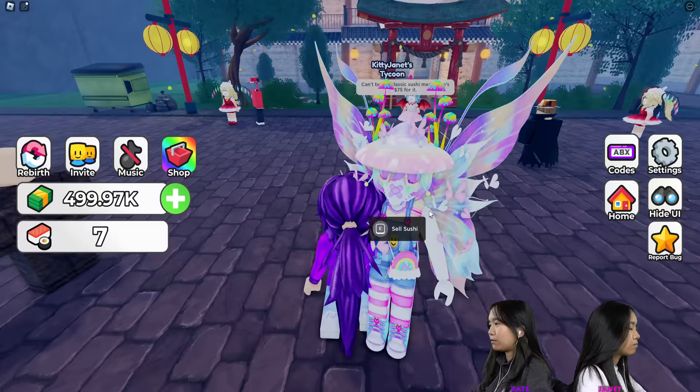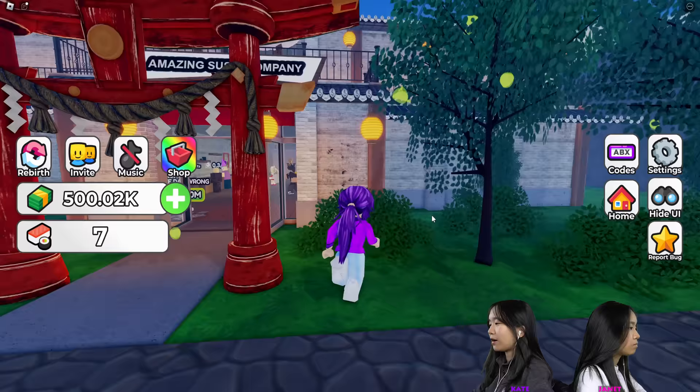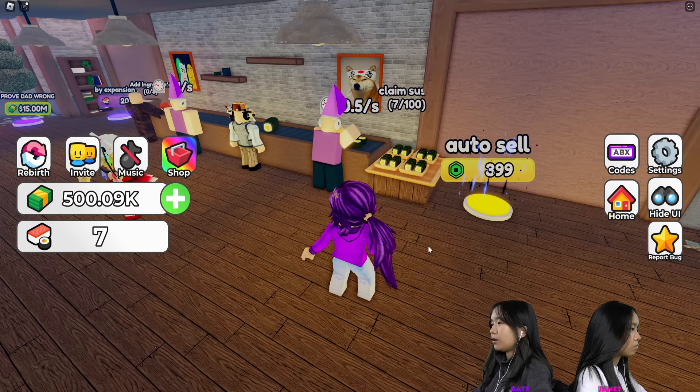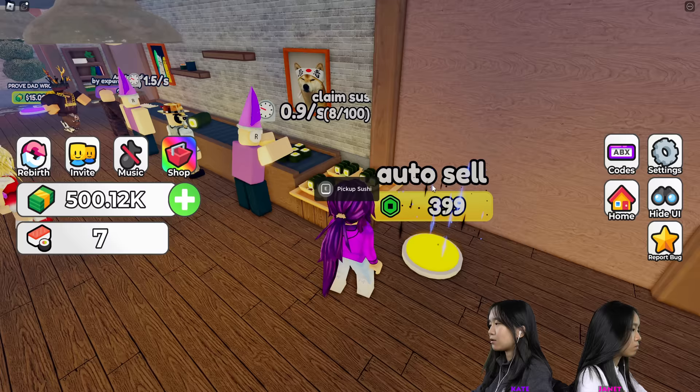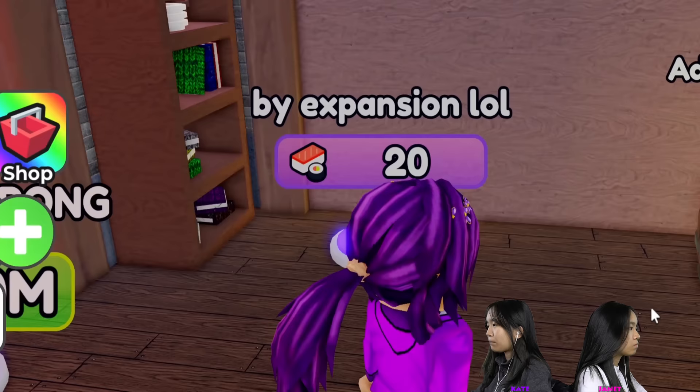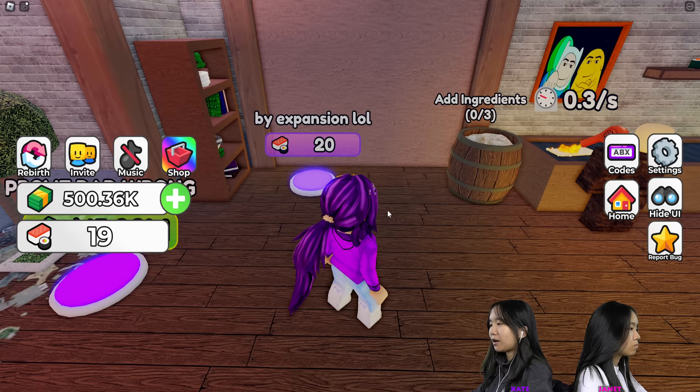Looks like I'm carrying five regular rolls so I'm going to go sell them to these people. 75 for it, 37.50 for a tip — that's pretty good. This looks like the prove dad wrong button that we buy later — 15 million. I'm going to buy the auto-sell so I don't have to keep going back and forth to sell the sushi. I bought it and everything is being sold by itself now — I'm making the money by itself.